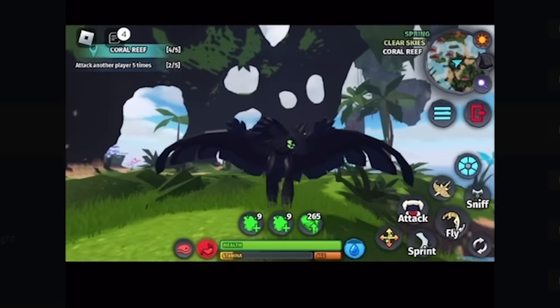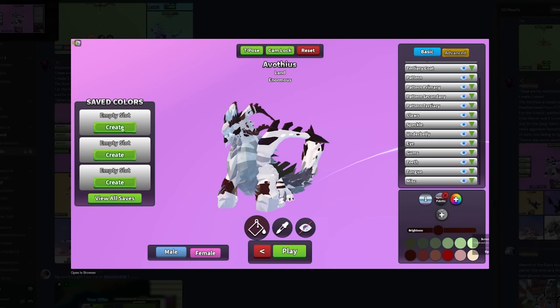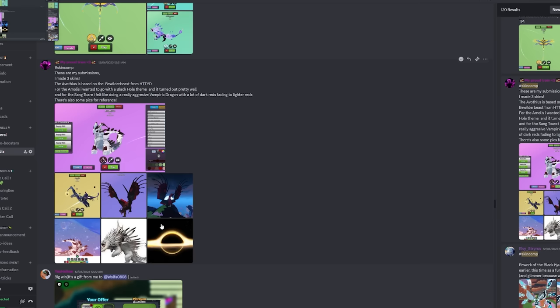Toothless from How to Train Your Dragon — I didn't even think about that. They got the eye color, the tail, and everything. It's on a Wildebeest Ammo — that's a pretty solid idea. Looking at the reference pictures, that's pretty close. Gotta give it a 7 out of 10.